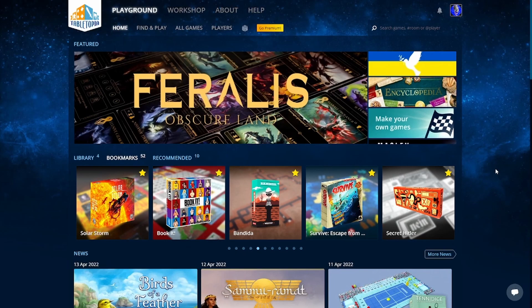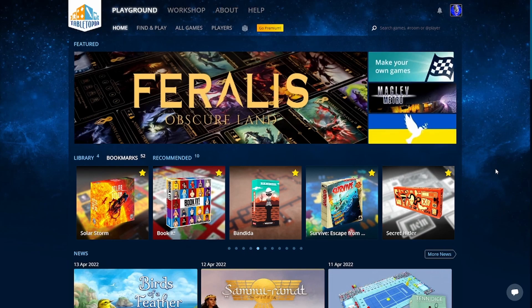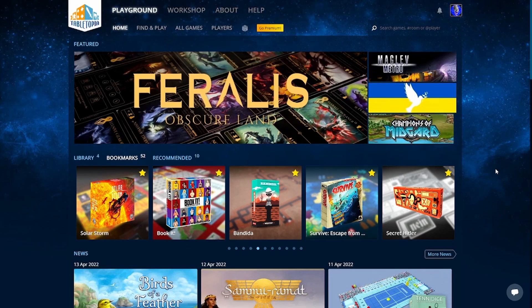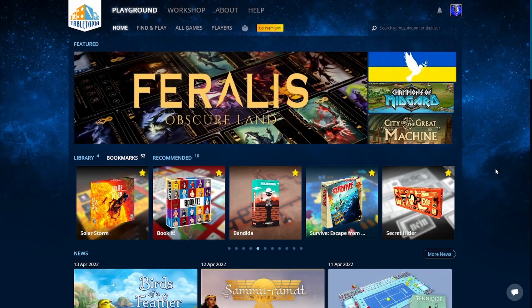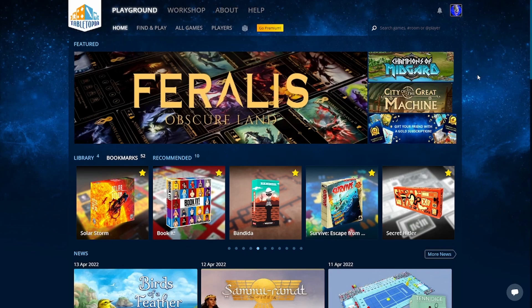You just go into a browser — either Chrome, Firefox, Mozilla, Opera, Safari, what have you — and head to tabletopia.com. You'll get to a page that looks something like this, except over in the corner you're going to have login or sign up. You just sign up right there.